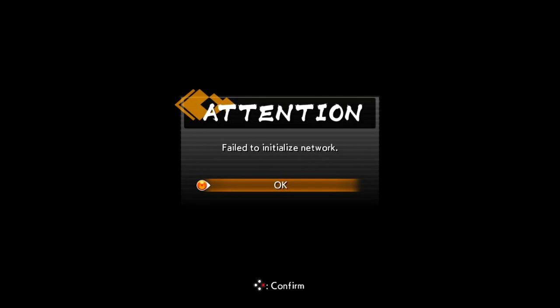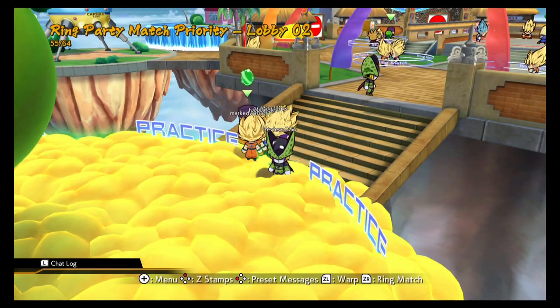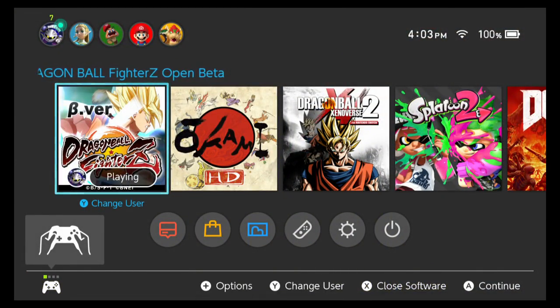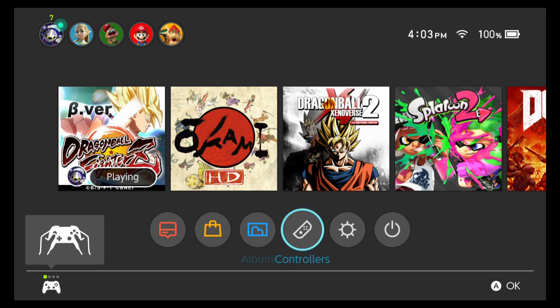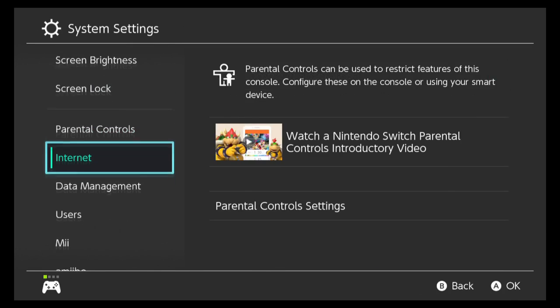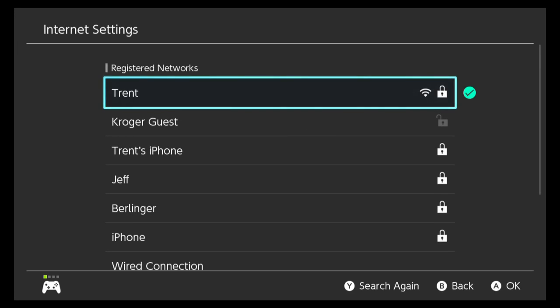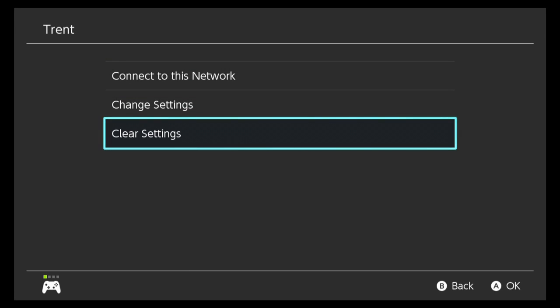This error message appeared for me and a lot of others the night the beta went live, and even the next day. The strange thing is that it had a very easy fix — not restarting the app, not restarting the console, not redownloading the app. The actual solution was to go into your Switch's internet settings, delete your WiFi hotspot from your settings, then go back into the beta and set it up all over again when the beta tried to go online, and everything magically worked fine.